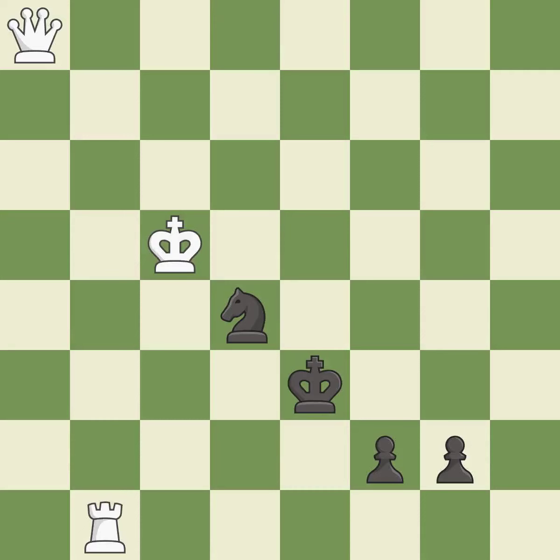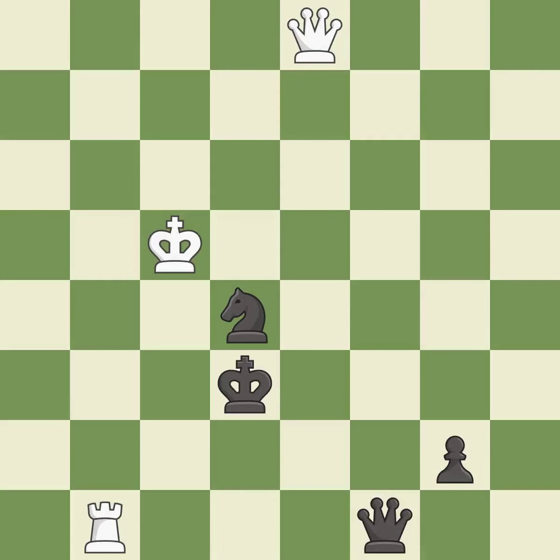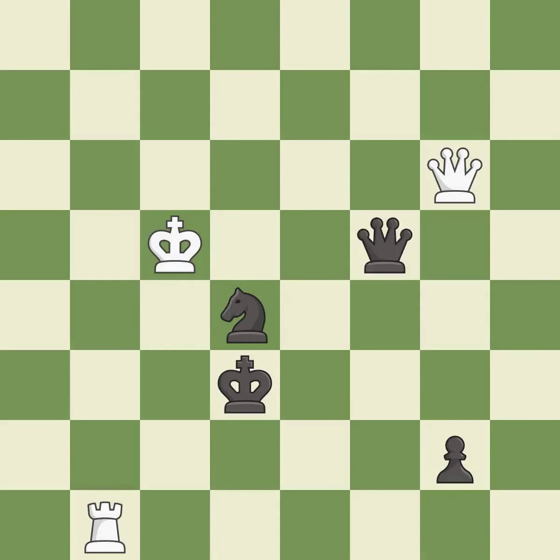This promotes a pawn to a queen — it is best. Very precise — it is best. This evades the check from the queen — it is best. This blocks the check from an opposing queen — it is best. This maintains the balance in material with a good trade.